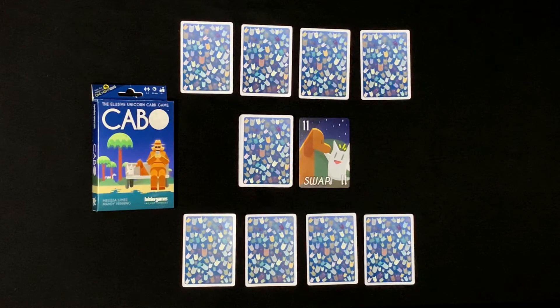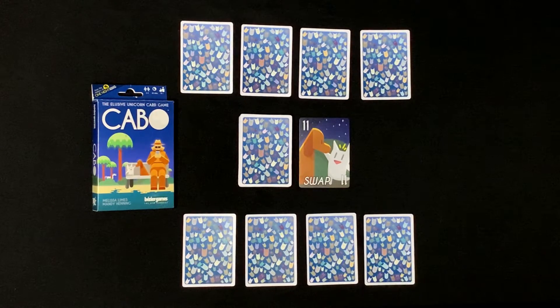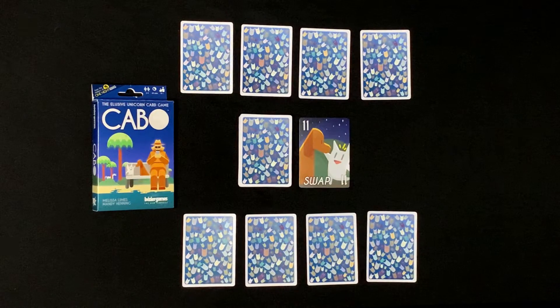On your turn, you can essentially do one of two things. You can draw from the deck — you keep it face down, look at it, and then either discard the card or swap it for one of the cards in your tableau of four cards. Or, the other thing you can do is take the face-up card and replace one of the cards that are there, but the card will stay face-up, so everyone will know exactly what you have.